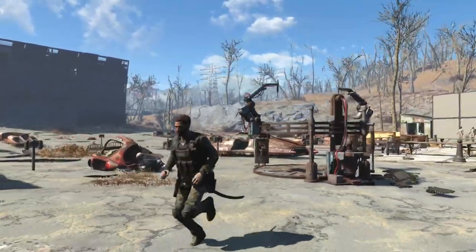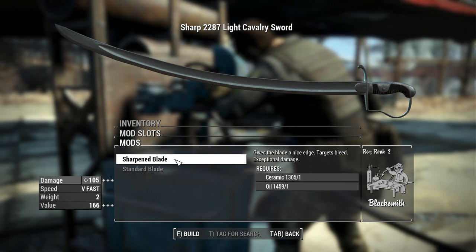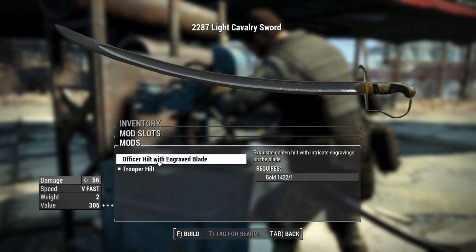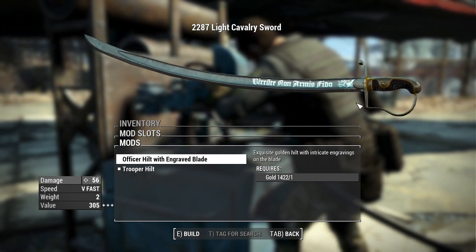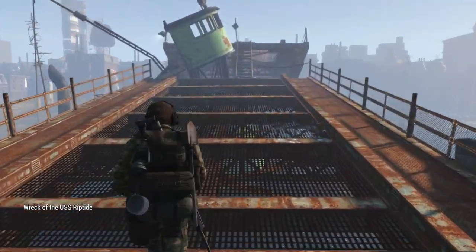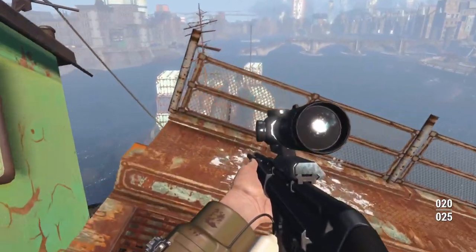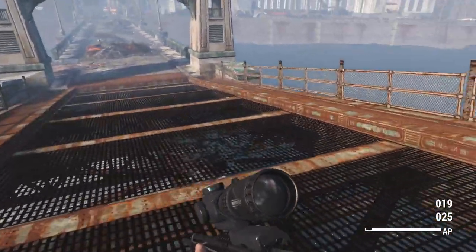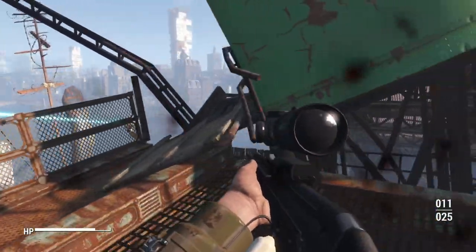If you're playing as the Minutemen general, this is definitely something you'd want to show off your rank. The cavalry sword also has a couple of mods — a standard blade or a sharpened blade that increases your damage, and a regular trooper hilt or an officer hilt with an engraved blade in gold featuring an engraved Latin phrase. This mod adds a ton of new stuff to Militarized Minutemen, which is already one of the best armor mods, making it even better for building your own military in the Commonwealth.